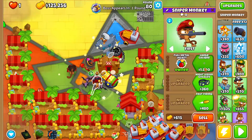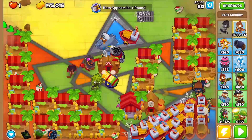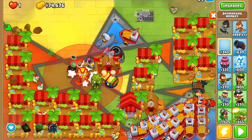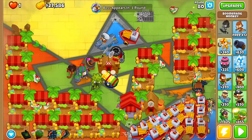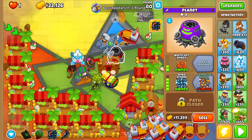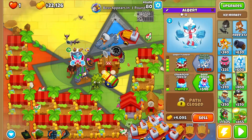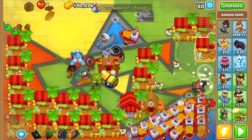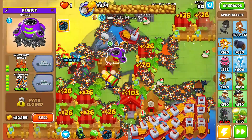And then we'll be grabbing Cripple Moab. We could grab a Permacharge — that'd be good. 0-5-2 right here. This is the setup right here. Oh, we don't have enough money for Carpet Spikes. I'm gonna sell these right there, and then we should just make the money for Carpet Spikes. Boom — Carpet Spikes, let's go!